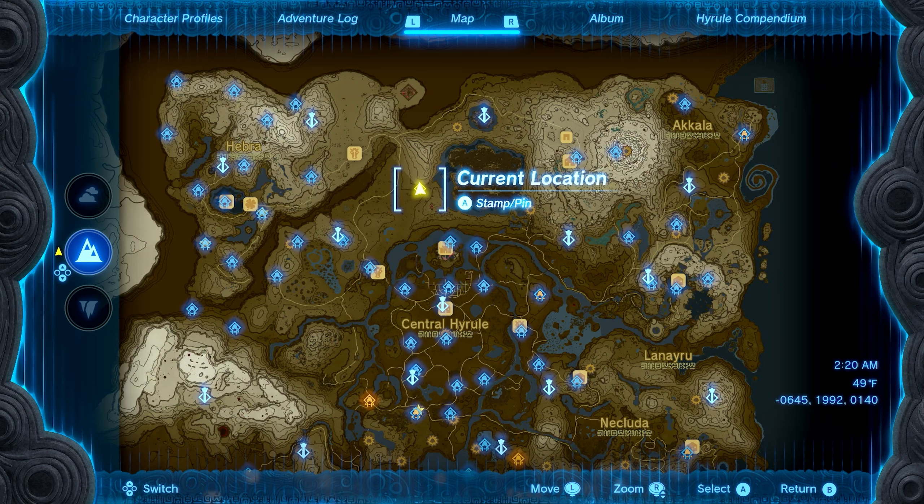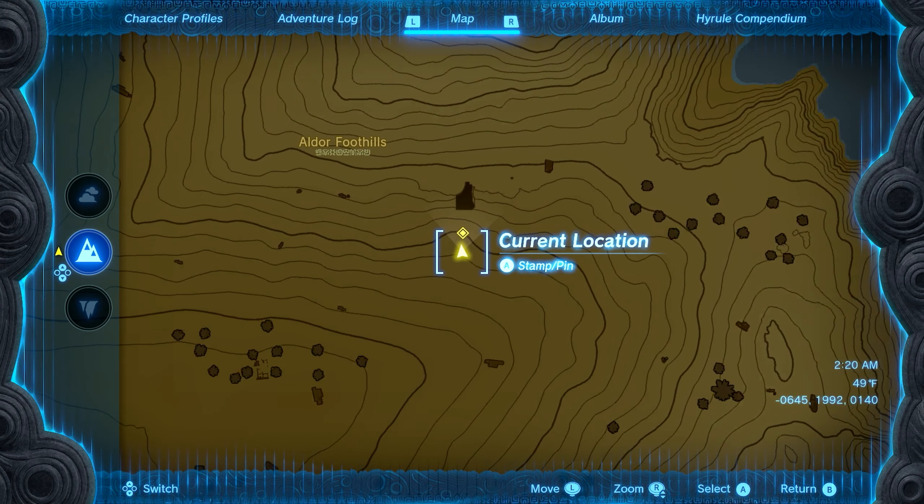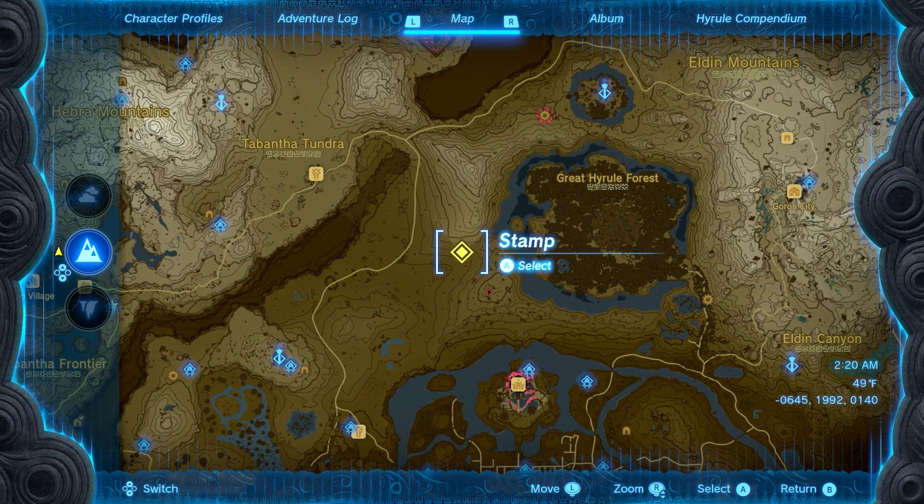Now that we have the armor, we're going to go get the tights. We want to go just west of the Great Hyrule Forest — you guys can see here in the Woodland Foothills. We're going to have a small marker for a cave on our map. That's where you want to be.